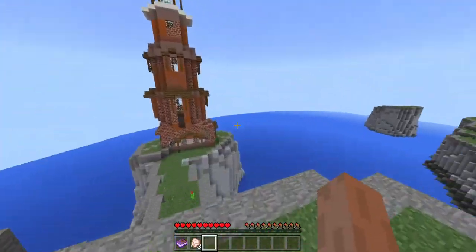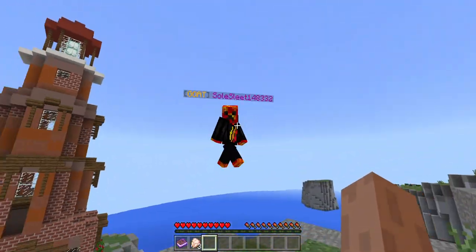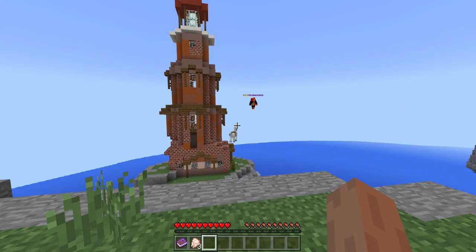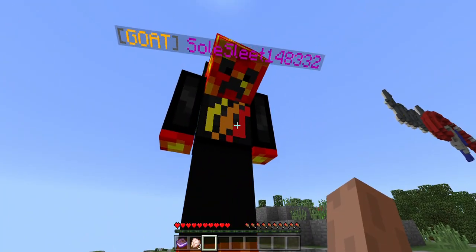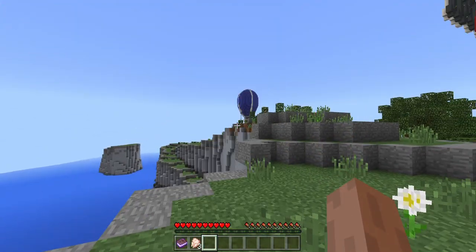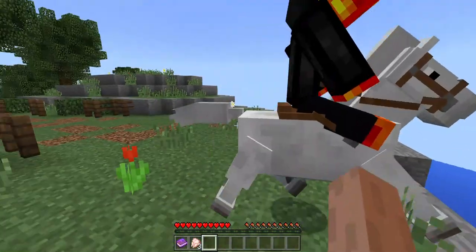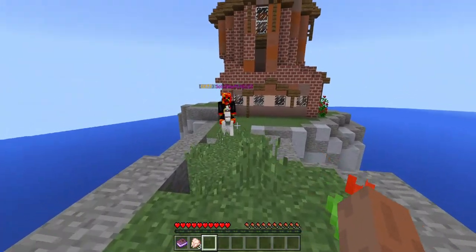This is the lighthouse we were at earlier, isn't it? Oh, lava man! She's just flying — lucky, I wish I could fly. Oh, there he is! Whoa, cool — he's got a horse. That's pretty nice. Let's follow him and see where he goes. Let me tell him I'm making a video.